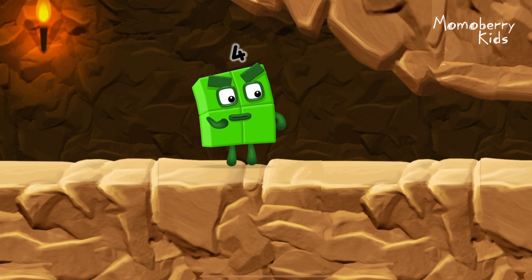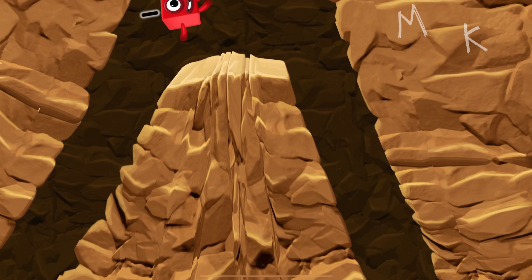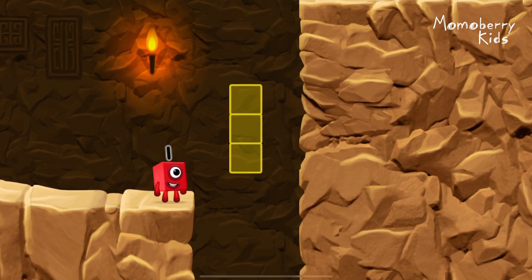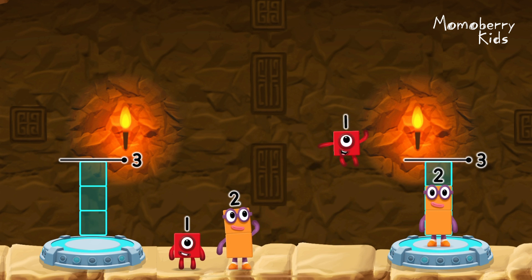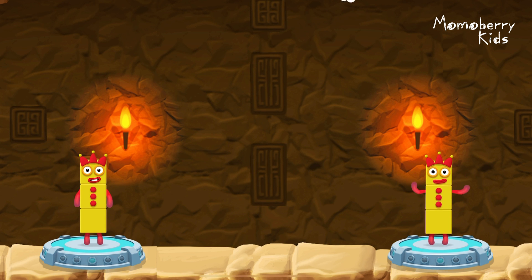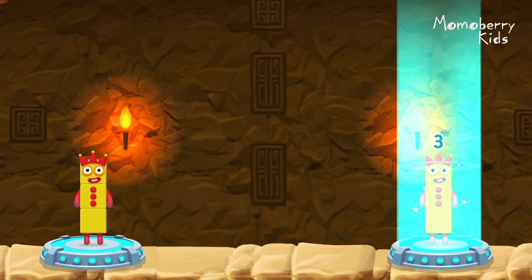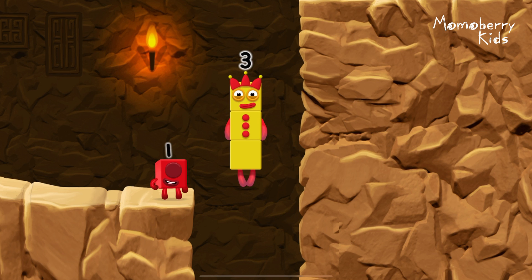I'm not so sure four is going to fit through there. Three. You made it! Share the number blocks evenly to make two groups of three. Two, one, one, two — you cracked it! One plus two equals three. Two plus one equals three. Three equals three. Three. Yes.